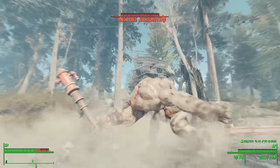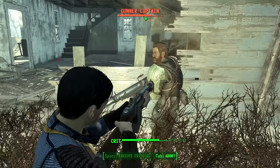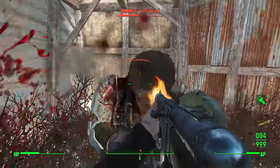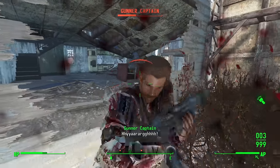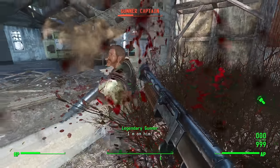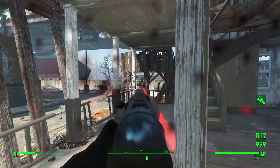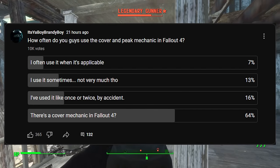Now we need to flesh out the gameplay and bring it up to modern-day standards. I'm talking about giving the player more abilities, more skills, and more tactics they can utilize. Because for the most part, all you have to do is stand still, eat bullets, and spam the auto-aim button to win. Fallout 4's gameplay is very one-dimensional. You don't have to play smart, and even if you wanted to, you really can't, because you don't have the tools to do so. The gameplay just ends up looking like B-roll from a game journalist. Technically, there is a cover mechanic, but it's so jank and useless that most players don't even know it exists.